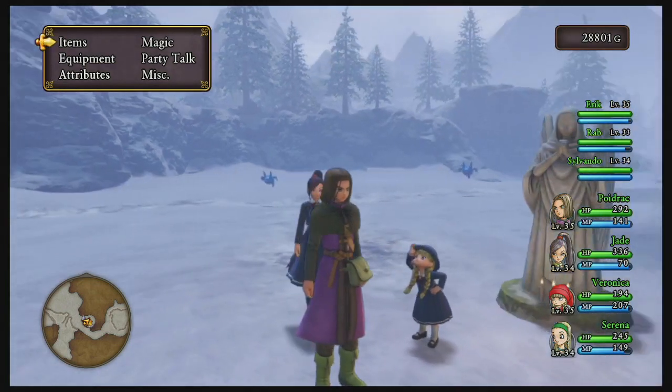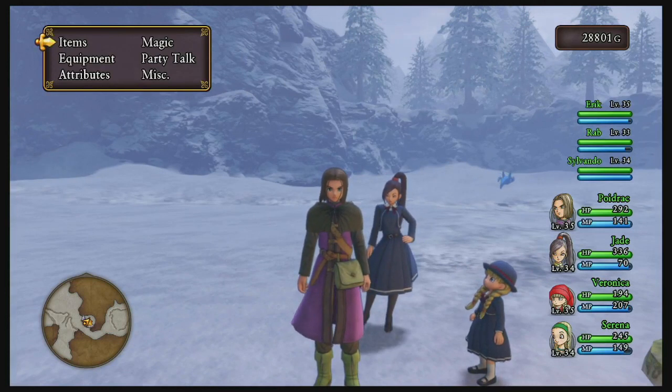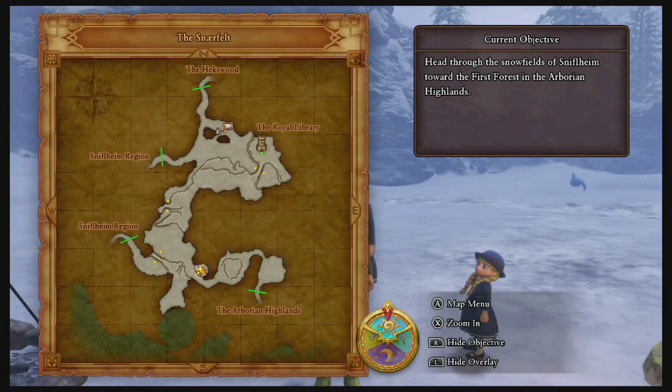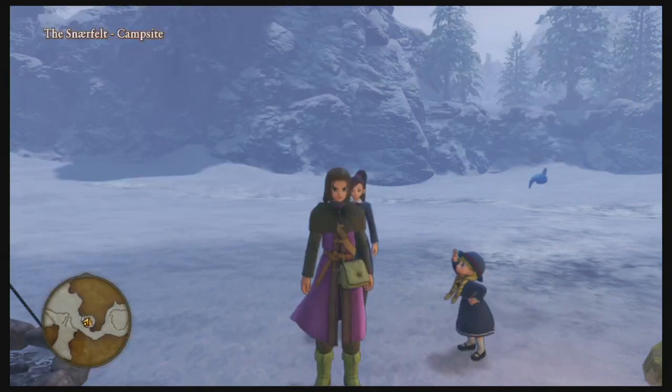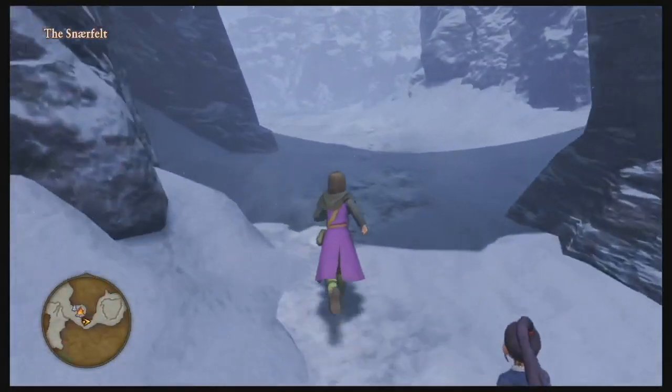Sniffleheim is back to normal and in its rightful hands. We're going to leave them be because they'll be just fine. Out in the Snarfelt, we need to head east — we're heading to Yggdrasil. We have all six orbs now. The way to the First Forest and Yggdrasil goes through the Arborian Heights, or the Arborian Highlands. So let's head that way.